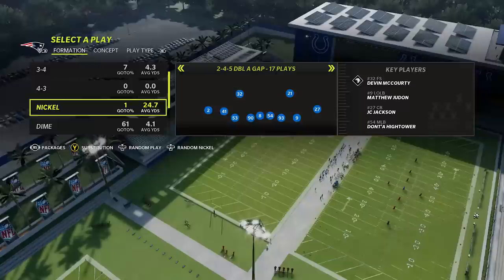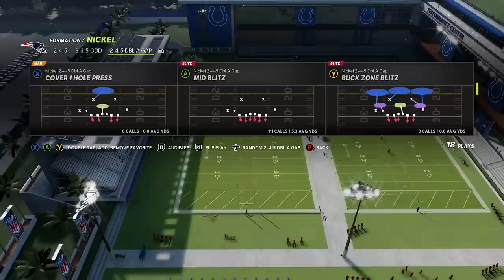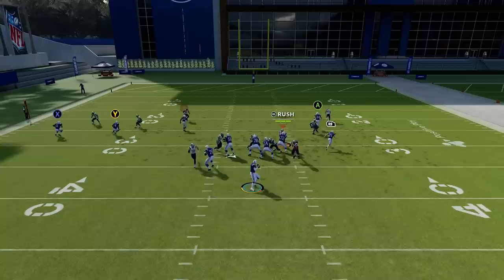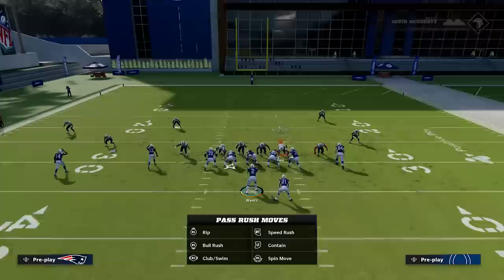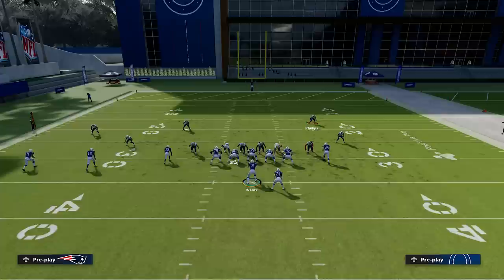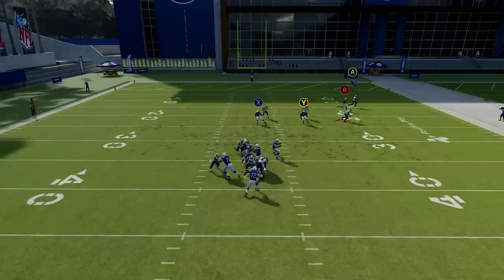Number twelve: the easiest beginner blitz in the game. Go to Nickel Normal AA Gap or Nickel 245 AA Gap — basically the same formation and one of them is in every playbook — and select Mid Blitz. A lot of people don't block extra people, so if they send everybody out on routes, you have six rushers versus their five blockers. Basic math says you have a guy free off the edge and you get to the QB super fast. Make sure you're usering the guy manned up on the running back — if the running back goes out, run with him; if they block him, user over the middle and let the pass rush get home.